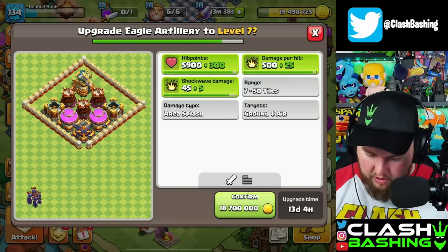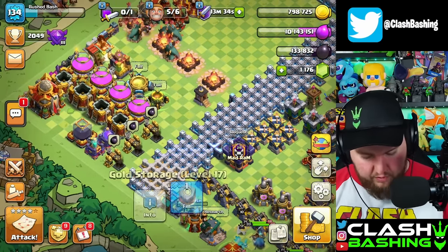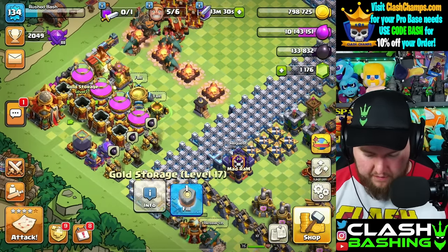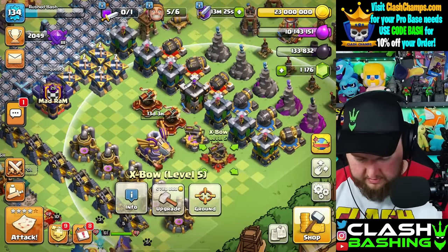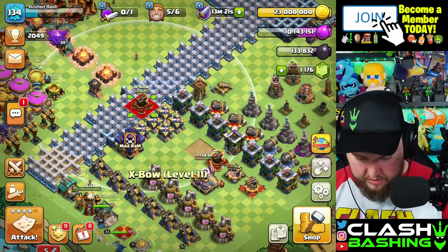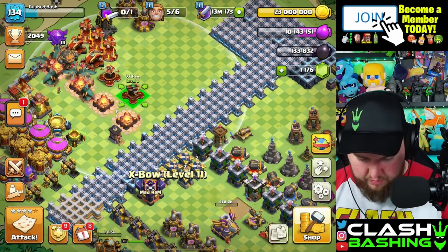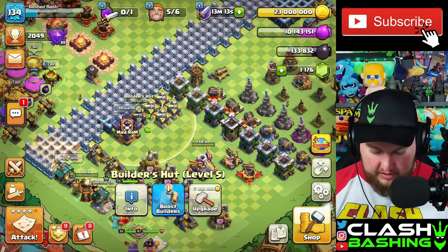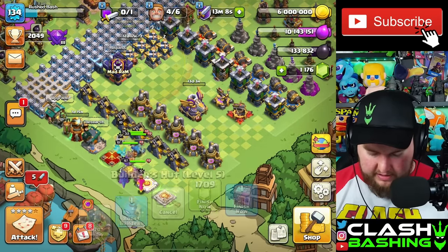Let's go ahead and upgrade our Eagle Artillery. Nice, that's good. Wait, do I have a Rune of Gold? I do. Let's pop off a Rune of Gold here and upgrade. I thought we had an Expo that was higher. Okay, those are done. I thought we needed a little bit more work on one of those Expos. Let's upgrade one of the Builder Huts — that's Plank Castle's Elixir, right? Yeah, let's upgrade one of the Builder Huts.